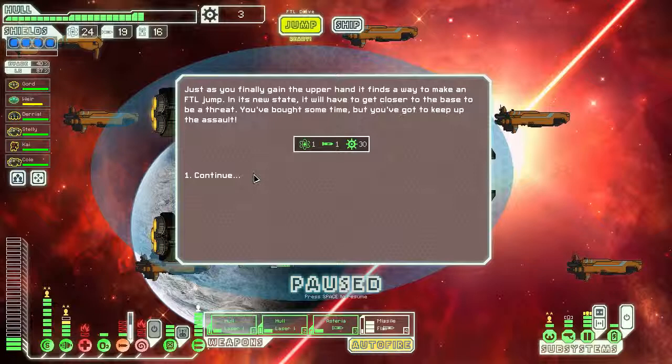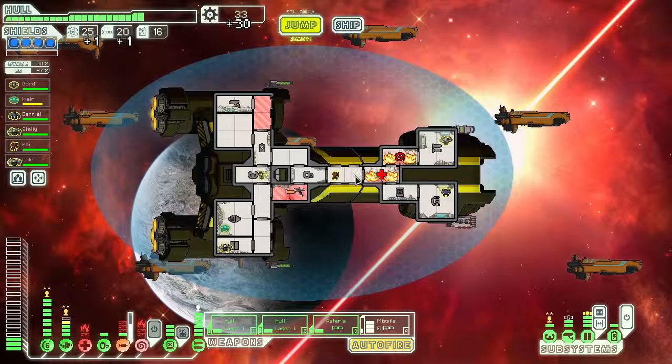Just as you finally gain the upper hand, it finds a way to make an FTL jump. In this new state it will have to get closer to the base to be a threat. You've bought some time but you've got to keep up the assault. All right, let's do that then.